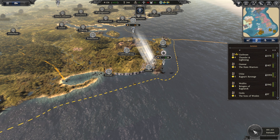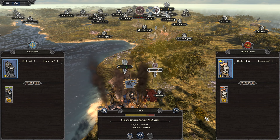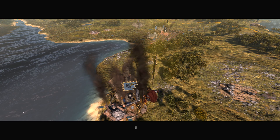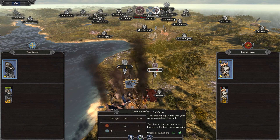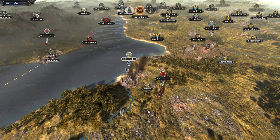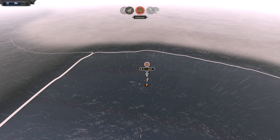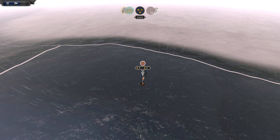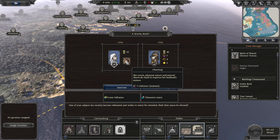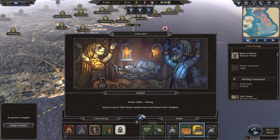We are going to be attacked — let's just auto-resolve it. Decisive victory, very nice. It might have been cool to watch them go one-on-one, but the issue with doing that is maybe the leader might have got killed — that would have been awkward. Plus one influence for the husband — give our blessing. Erik has been blessed with a daughter.